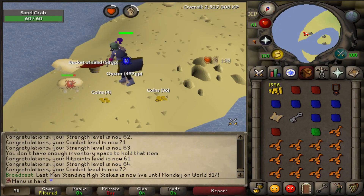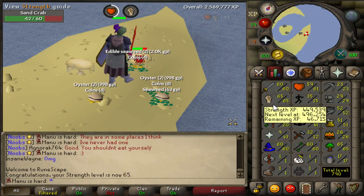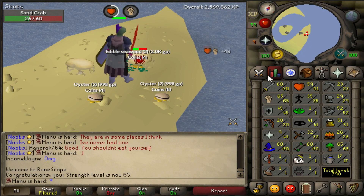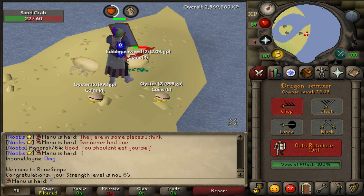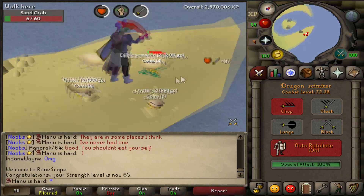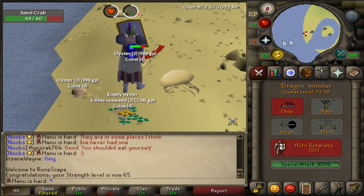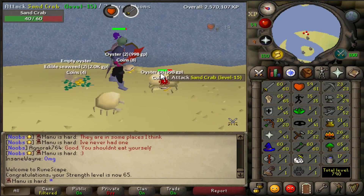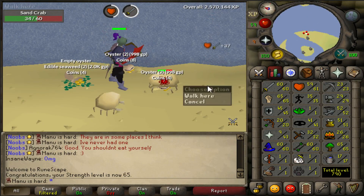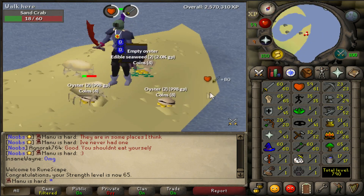Which would be absolutely crazy - that would be so helpful. There's 65 strength now. It would be smarter probably just to go for 70 so I can unlock the Warriors Guild, but I'm going to go for 65 attack instead. I know, stupid. There's no point getting my attack up because it'll be forever before I actually upgrade to something that requires 70 attack, but I'm going to get 65 and stay at 65 a while, just so I can get that defender quickly and get more interesting content out for you guys. It's going to be half the time to get to 65 attack instead of 70 strength, so that's what we're doing now.